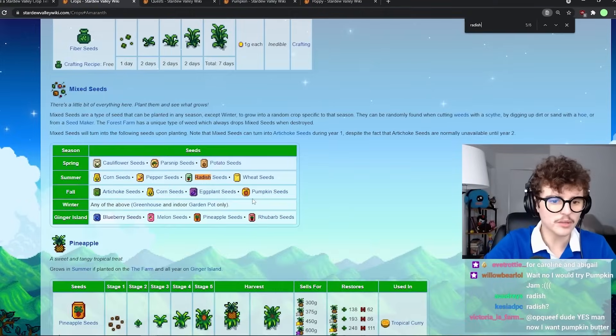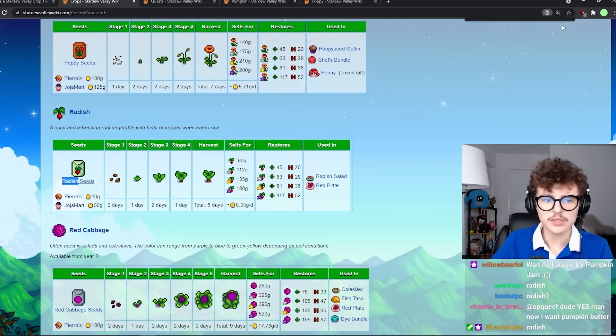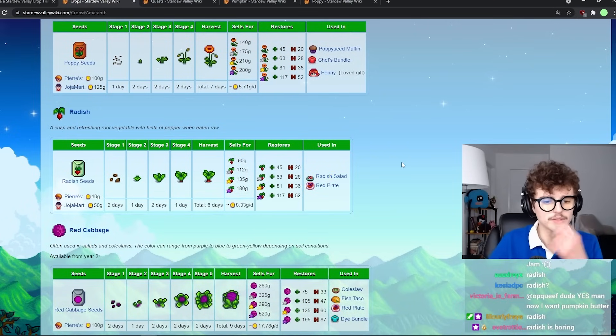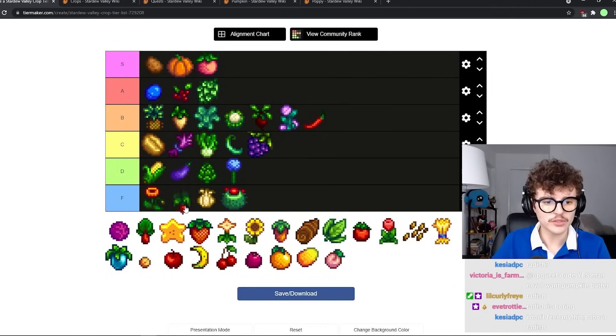Radish — I don't remember anything about radish. Radish seems like crud. I don't think I've ever grown a radish in my entire life and I can't think of a single thing I would ever need to use a radish for. F tier.